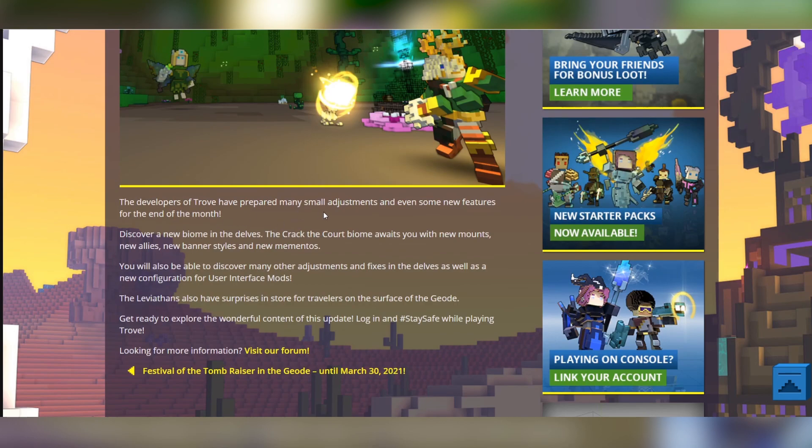The developers of Trove have prepared many small adjustments and even some new features for the end of the month. Discover a new biome within the delves — the Crack the Cord biome — awaiting you with new mounts, new allies, new banner styles, and new mementos.